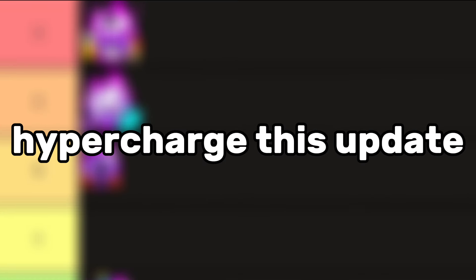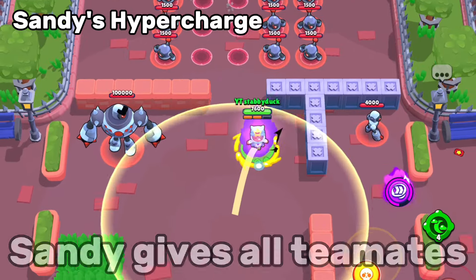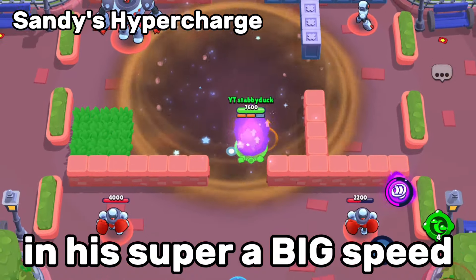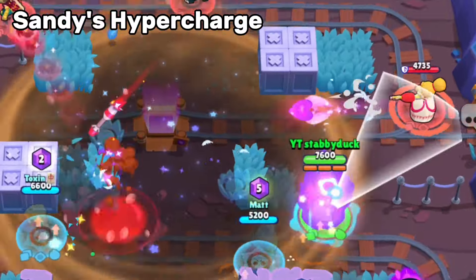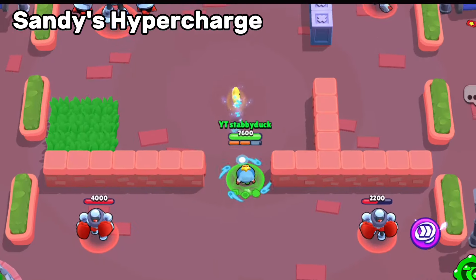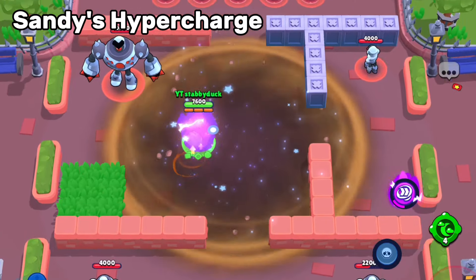For the best hypercharge this update, and potentially the best hypercharge in the game, we have Sandy. Sandy gives all teammates in his super a big speed buff, just like Max. But unlike Max, your opponents will not see you and your teammates running into their face. Sandy's super already has such a huge area of effective invisibility, and adding the speed on top of that makes it completely game-breaking — and it was worth me breaking the bank.